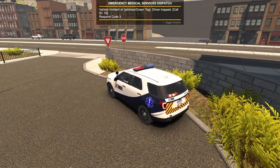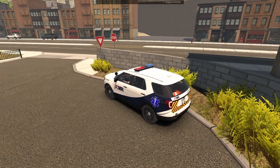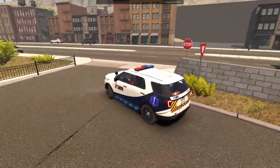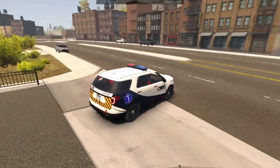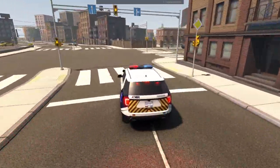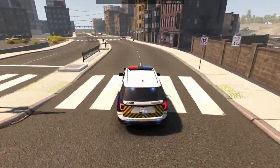Alright guys, we just got our first call. This is for a vehicle incident - driver is trapped. We are responding in code 3, so that means lights and sirens. Here we go, let's get moving. Just watch for traffic in case no one sees us pulling out, and the location I don't believe is too far away.